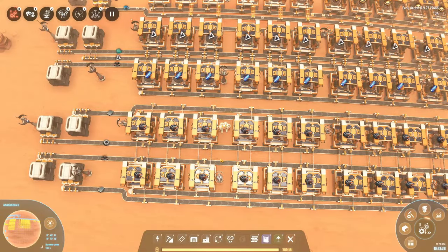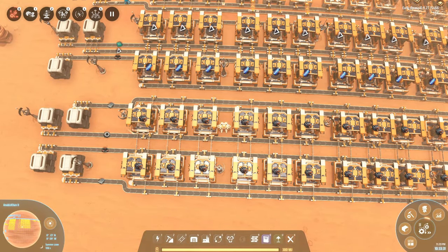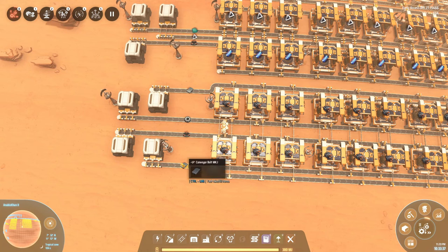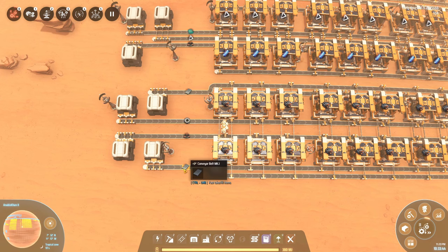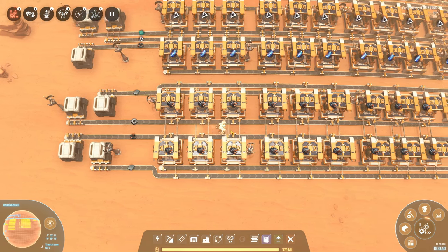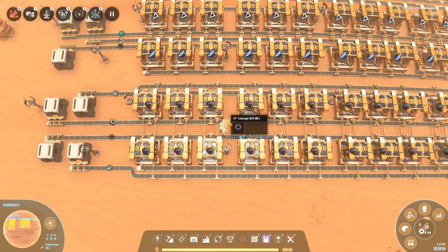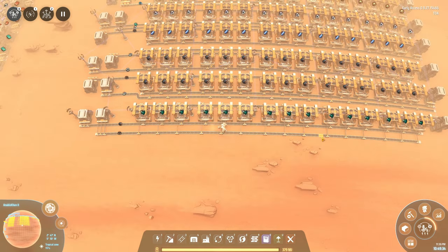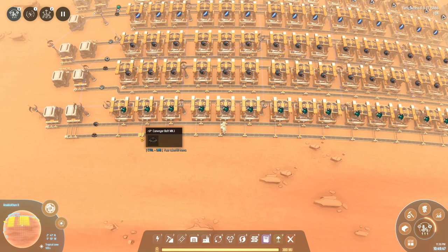To actually start making sorters and belts we're going to need a lot of engines. This layout is a little bit different because right now we have three inputs with two lines of assemblers, which means two inputs on the inside and one on the outside. It's similar to what you've seen before, but worth pointing out that it won't work if you put three belts in the middle — a mistake I used to make a lot. Then it's time for the turbines. Because this is such an advanced product, for now a single line is going to be more than enough.